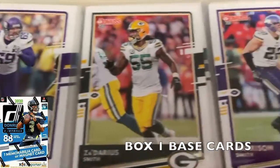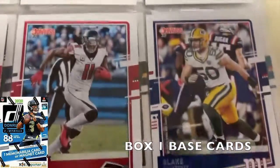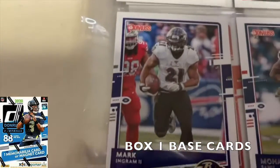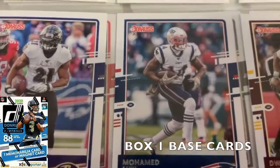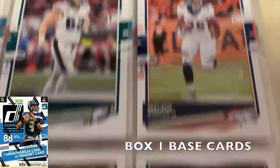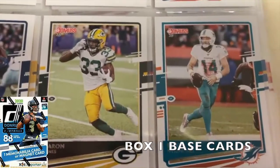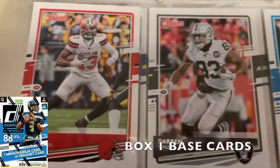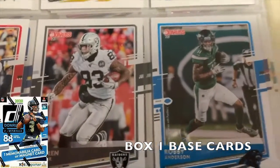Continuing with base cards: Jared Allen, Zadarius Smith, Harrison Smith, Blake Martinez, Julio Jones, Jimmy Garoppolo, Mark Ingram, Mohamed Sanu, Dwayne Haskins, Nathan Hill, Jason Kelsey, Melvin Gordon, Ryan Fitzpatrick, Aaron Jones, Michael Gallup, Odell Beckham Jr., Darren Waller, and Robbie Anderson.